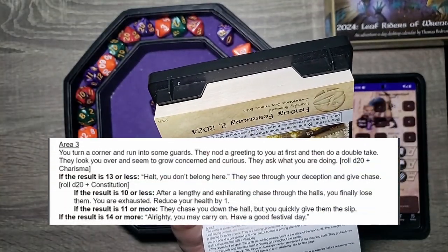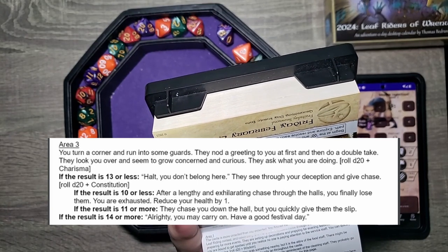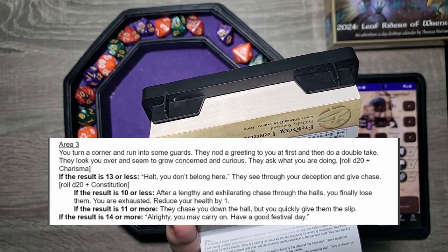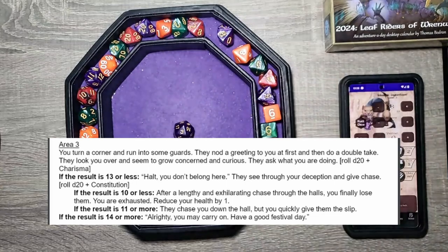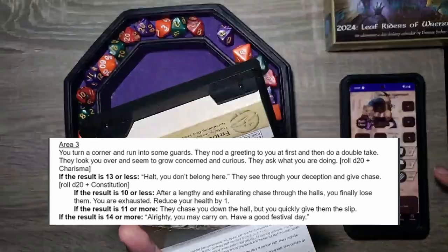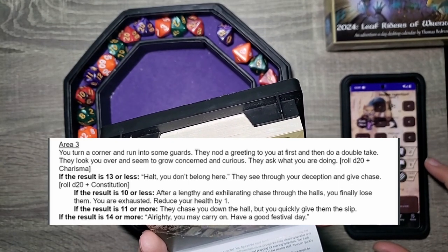Three. You turn a corner and run into some guards. They nod a greeting to you at first and then do a double take. They look you over and seem to grow concerned and curious. They ask, what are you doing here? D20 plus charisma. Why is it always three? Why do we keep rolling threes? The purple die — that's only a four. Thirteen or less: halt, you don't belong here. They see through your deception and give chase.